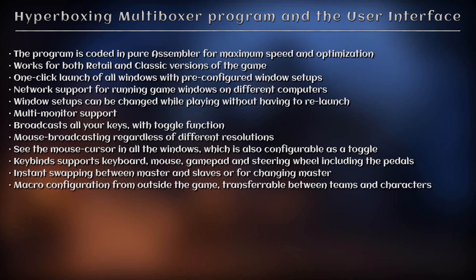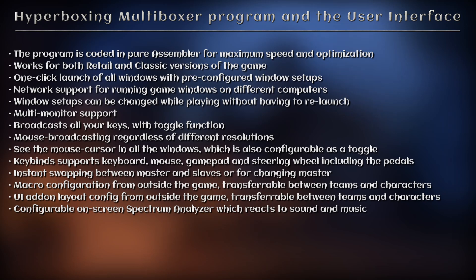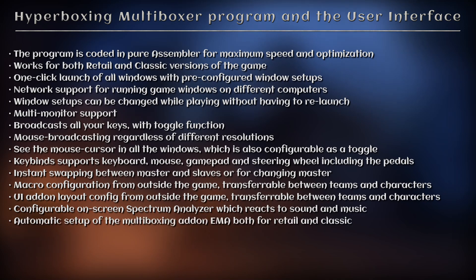Macro configuration from outside the game, transferable between teams and characters. UI add-on layout configuration from outside the game, transferable between teams and characters, including chat windows and chat tabs. Configurable on-screen spectrum analyser which reacts to sound and music. Automatic setup of the multi-boxing add-on EMA, both for retail and classic.